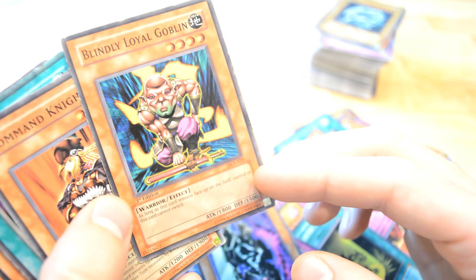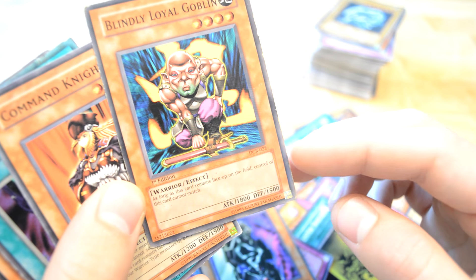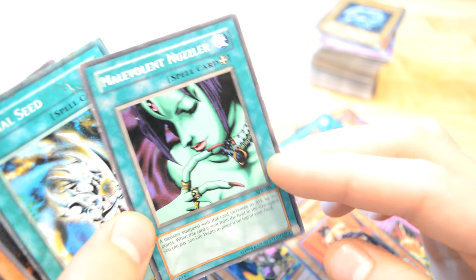A Blindly Royal Goblin — as long as this card remains face up on the field, the controller of this card cannot switch. Okay, Command Knight — oh, not a monster.